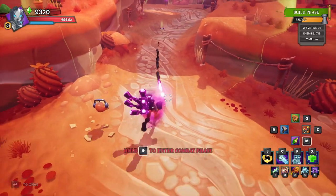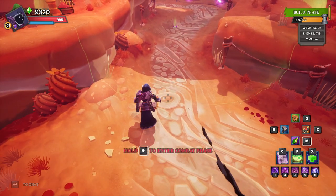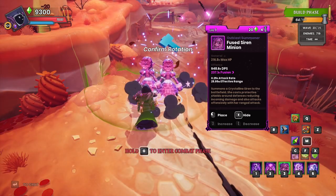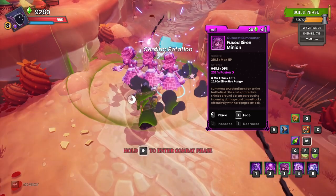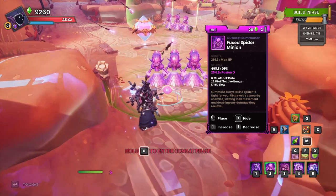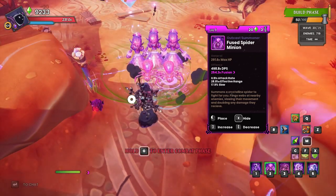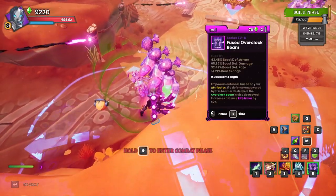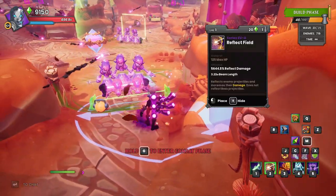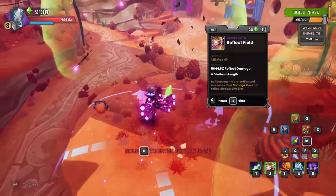We'll build out this lane with the exact same sort of setup — we'll go with the sirens first. This might end up being a little bit tight on the DU with this much here, and then a buff beam and a reflect. We've got 45 DU left, so that's actually a nice amount.